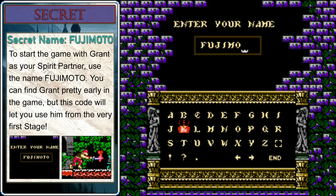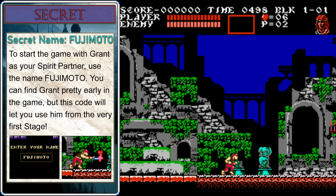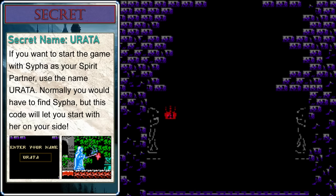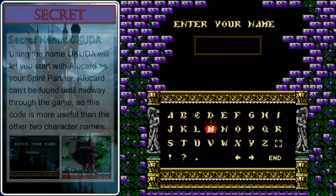If you put your name in as 'Fujimoto,' that will allow you to start the game with Grant as your spirit partner. Grant is pretty decent, but you'll get him very early in the game, so this code's not really as powerful as some of the other ones. However, if you put your name in as 'Urata,' that will let you start the game with Sypha. You'd have to go a few more levels to get Sypha on your team normally, so if you'd like to take advantage of her magic in the early levels, Urata is the code for you.